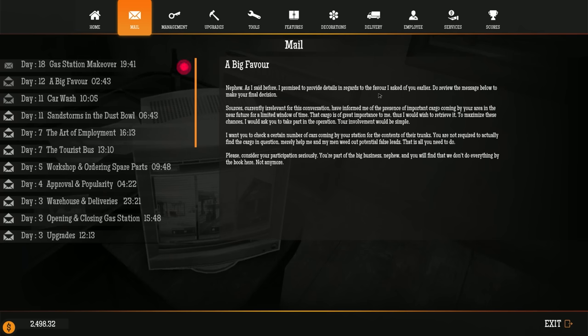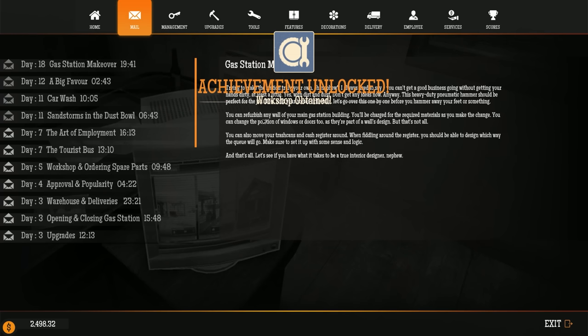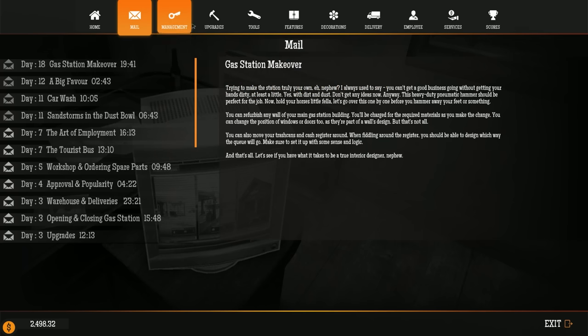There's a message: 'Important cargo.' We already talked about that. You can refurbish any wall of your main gas station building — you'll be charged for the required materials as you make the change. Hold on, I have a whole bunch of new achievements unlocking. It looks like everything's re-unlocking. This heavy-duty pneumatic hammer should be for the job. You can refurbish any walls, you can also move your trash cans and cash register around.